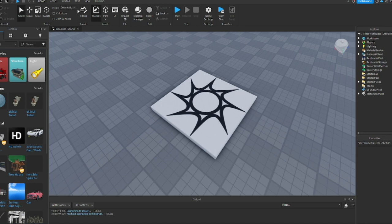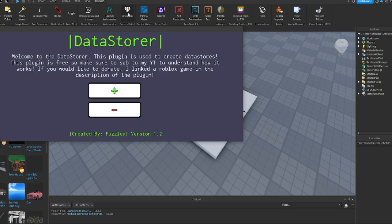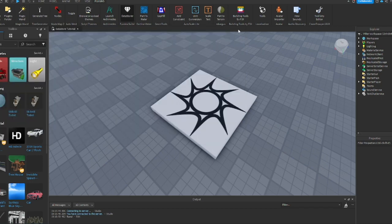The first thing you're going to want to do is get the plugin in the description. It's made by Fuzzlea, so shout out to him for making that plugin. What you're going to want to do is go to it, click on it, press the plus, and then we can just close out of it.